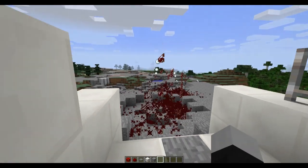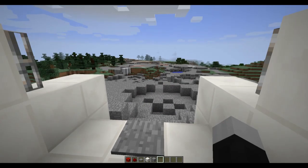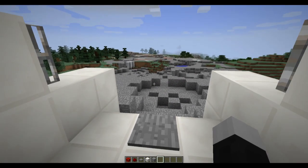Splash potions are good for these turrets because you can only aim in a certain number of places, and it helps to broaden your range of being able to damage mobs.